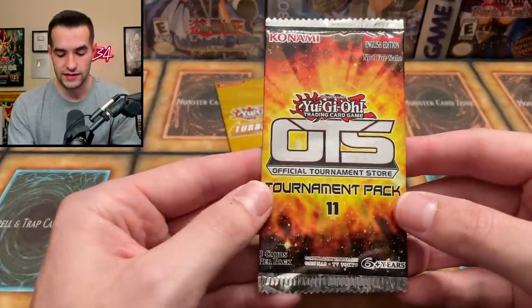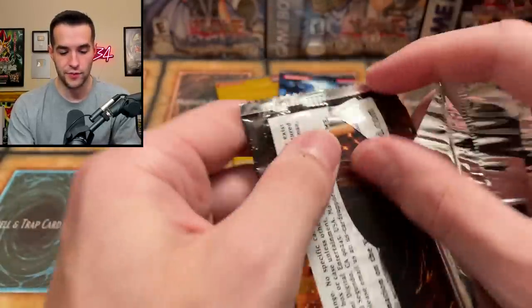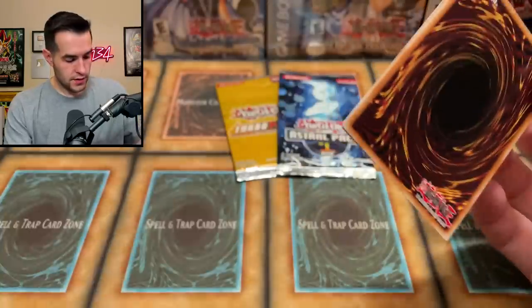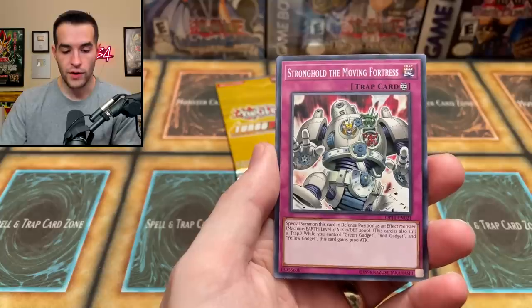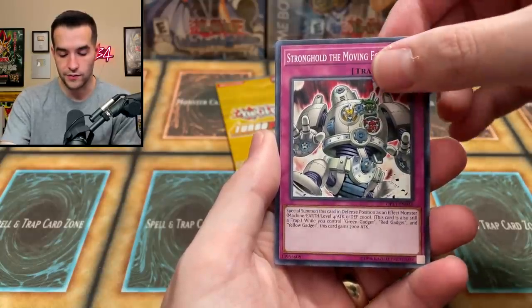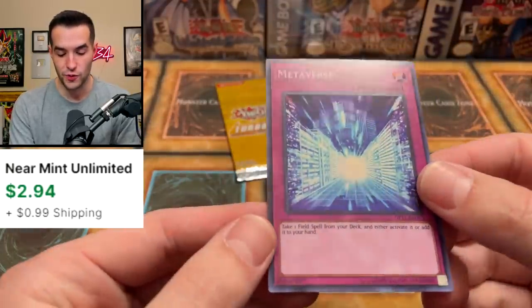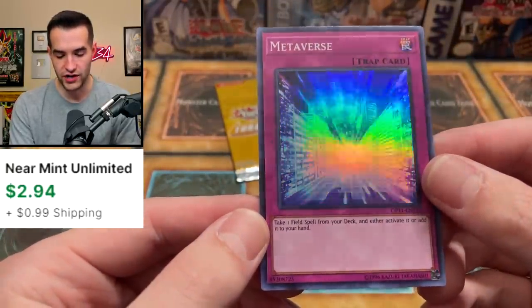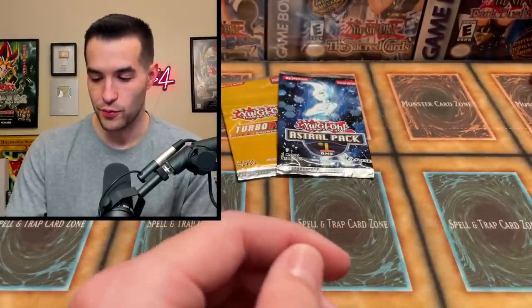OTS 11 — let's see if we can pull something good out of this pack. We have the Cyber Dragon, the Stronghold the Moving Fortress, and — Metaverse as a super rare! Look at that shine! Oh yeah, that is nice. Super rare Metaverse — very cool.